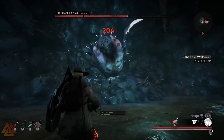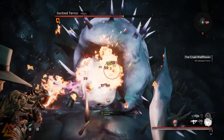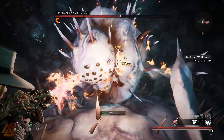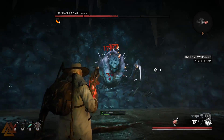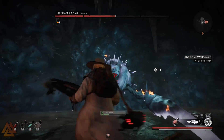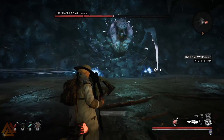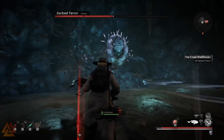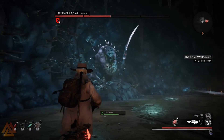If you get hit by the needles they'll apply a corrosive effect, so make sure to have some green leaf on you. The boss himself will use his big scythe hand to either swipe across the room, or take it down and smash the ground wherever you are. Just time your dodges — he is very lenient on your iframes, so you can dodge a little bit ahead of time and he doesn't follow you. Not too bad to beat.